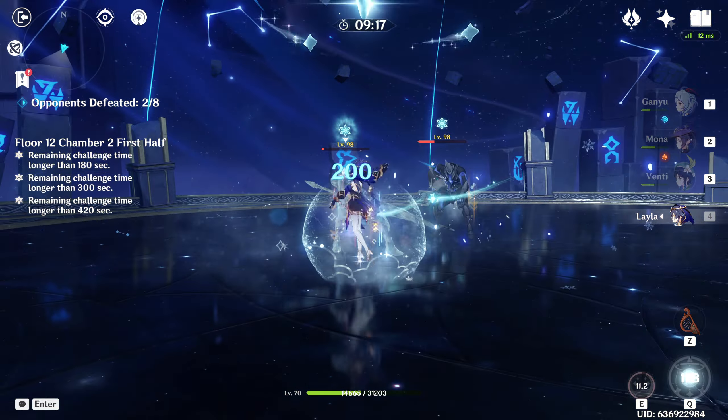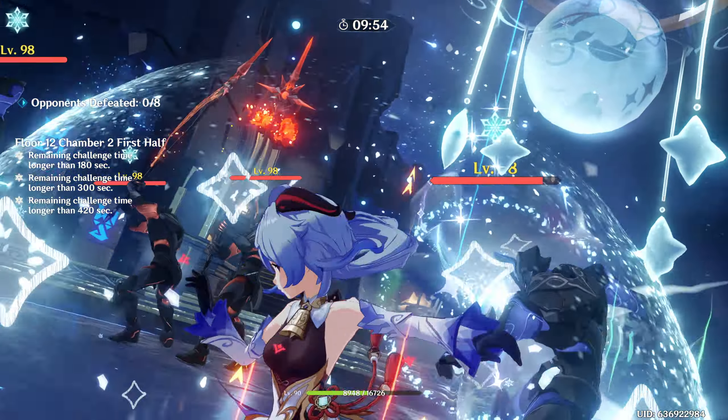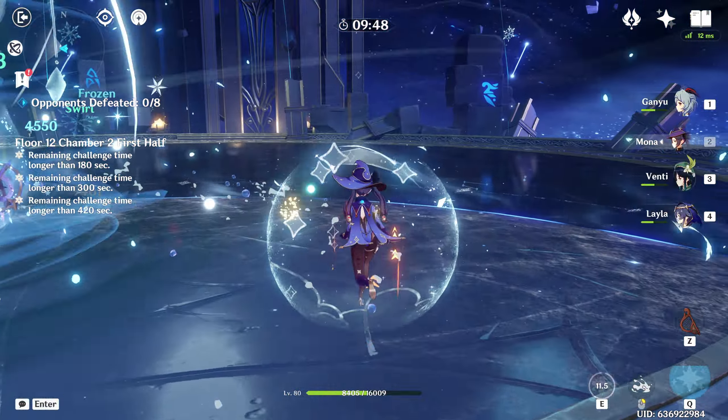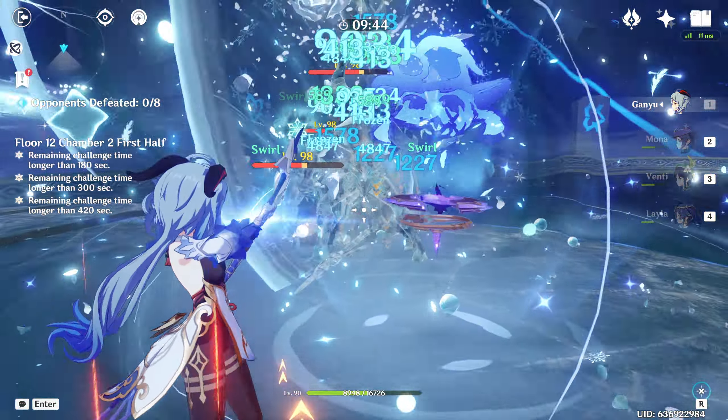Her burst summons a celestial dream sphere above her that constantly shoots starlight slugs at enemies within its range, very similar to how Ganyu's burst works. You'll gain a night star for your shield every time this burst hits an enemy. It's important to use your elemental skill first before you burst to maximize both skills.